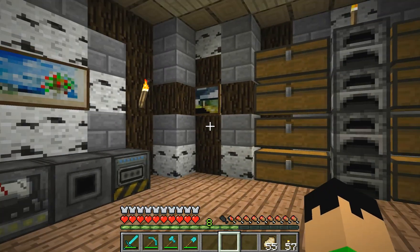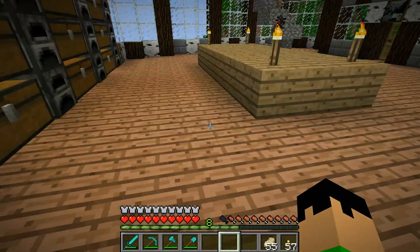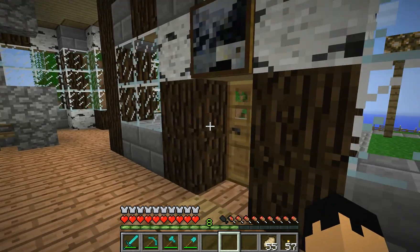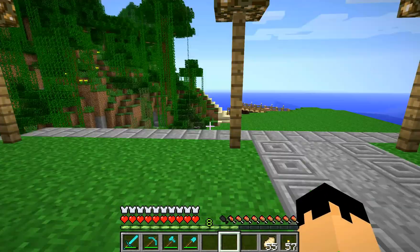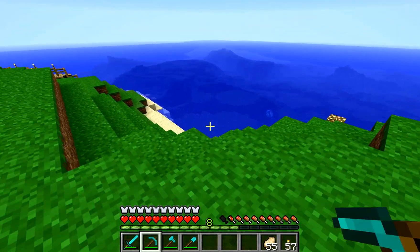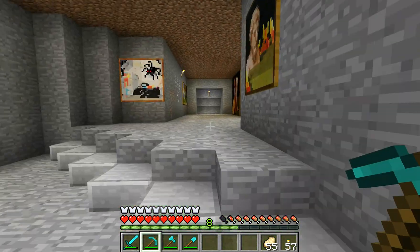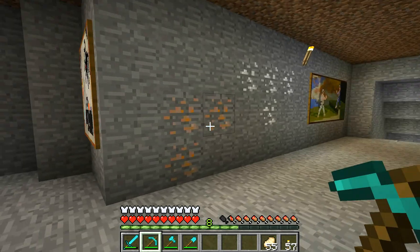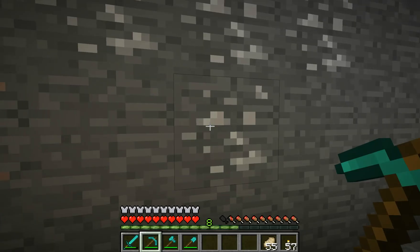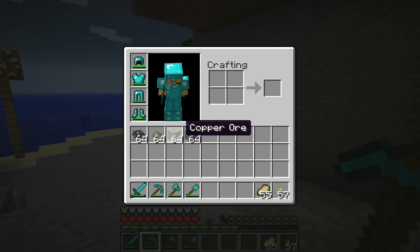To start out, you would basically just make basic components. To start out, you would go mining. There are two different types of ore that automatically spawn in your world. If you go down into the caves, you can find two different kinds of ore: tin ore and copper ore, which is what I have right here.